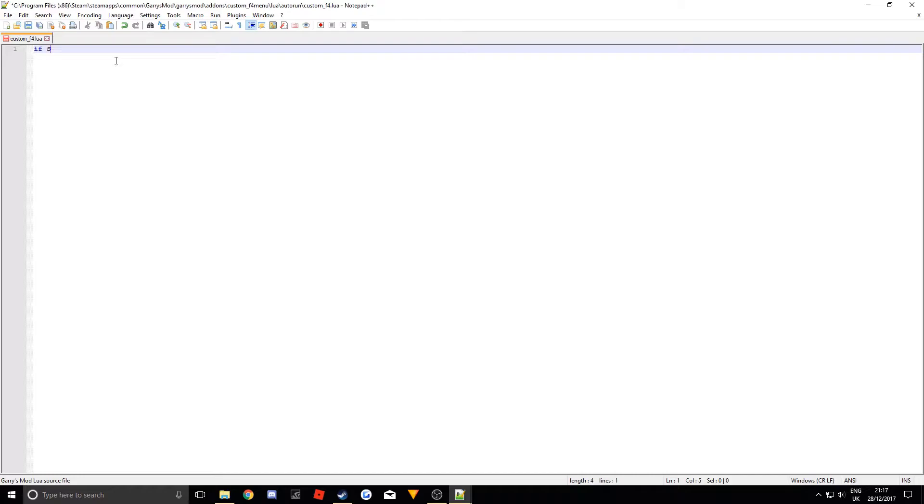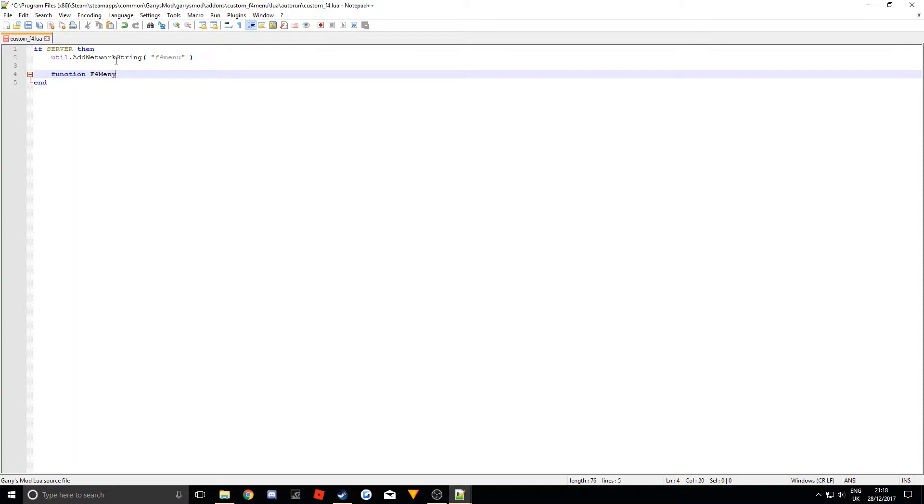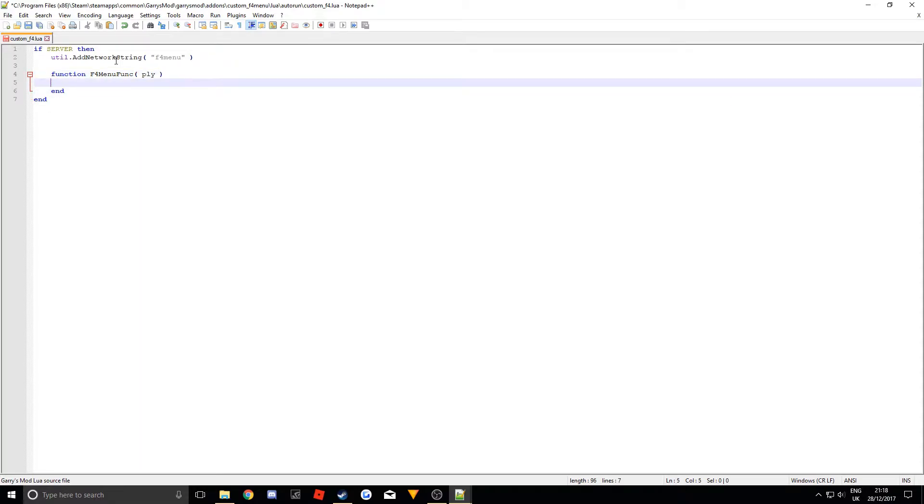You want to start off by sorting out the server-side stuff. So we're going to do an if statement: 'if SERVER then' — this will only be run on the server. Then to make it so the user receives the F4 menu, we're going to state a network string. So you do 'util.AddNetworkString', then in brackets with quotation marks put 'f4menu' — this just needs to be a unique name that you repeat throughout. Then we need to make a custom function — I'll call mine 'OpenF4MenuFunc' — and inside the brackets put 'ply' because we're referencing the player.